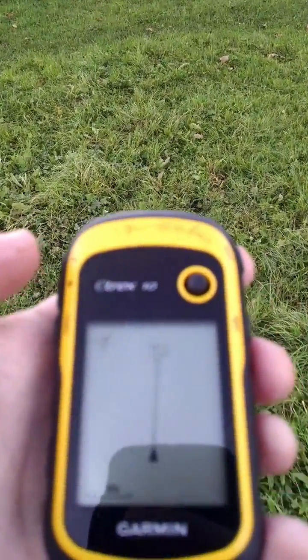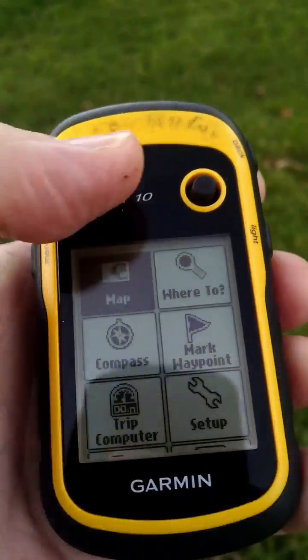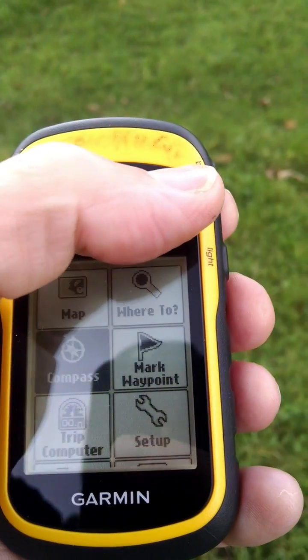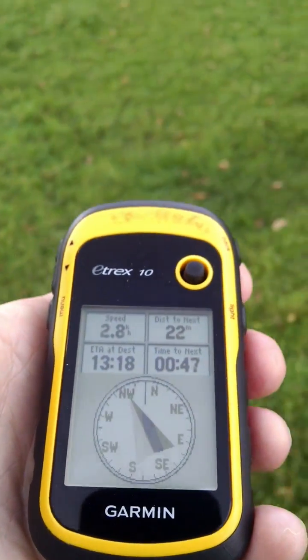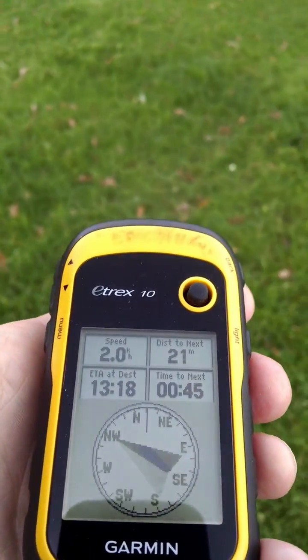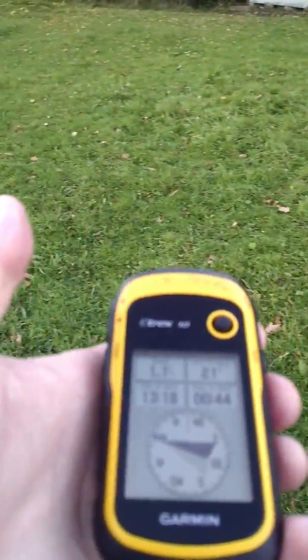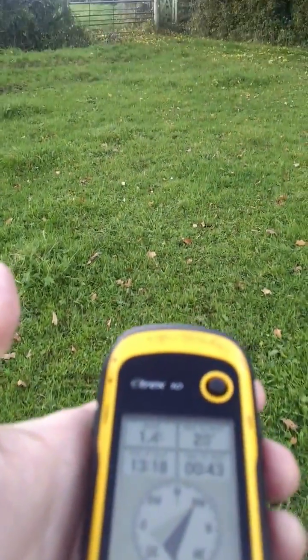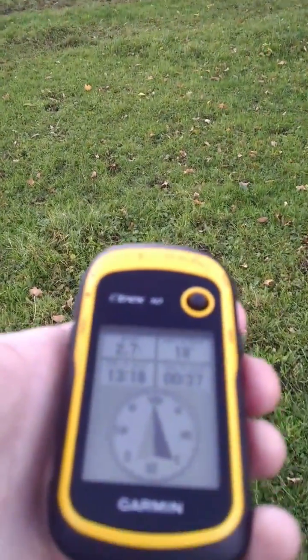Once I start walking, it's pointing me in the right direction. That's my target over there, pointing straight at it. I can also go to the menu compass, and as I walk that will point me towards my destination. If I start veering off, it shows me I need to turn left. Now I'm walking in the right direction.